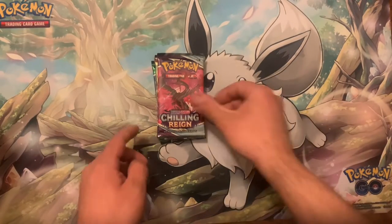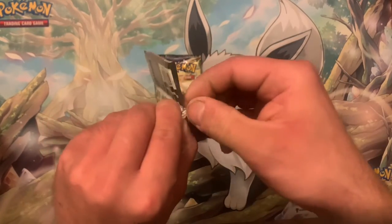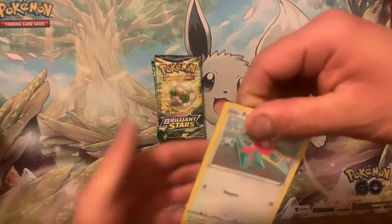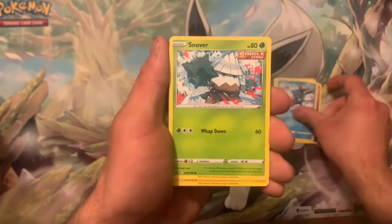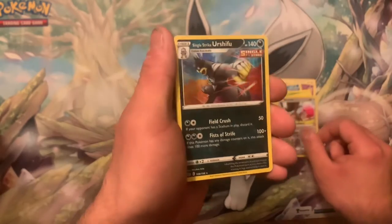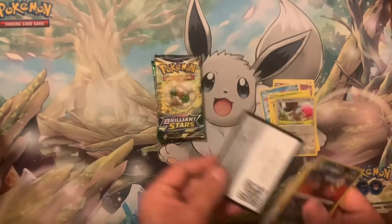Chilling Reign — I would like the alternate art Moltres. We got Porygon, Snorlax, Sneasel, Snover, Blitzle, Squirtle and another holo. Wow, thanks. I don't consider those hits. Code card.